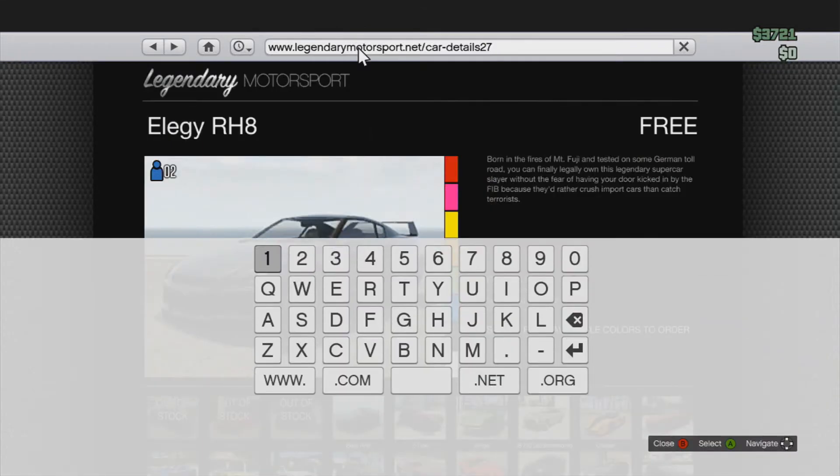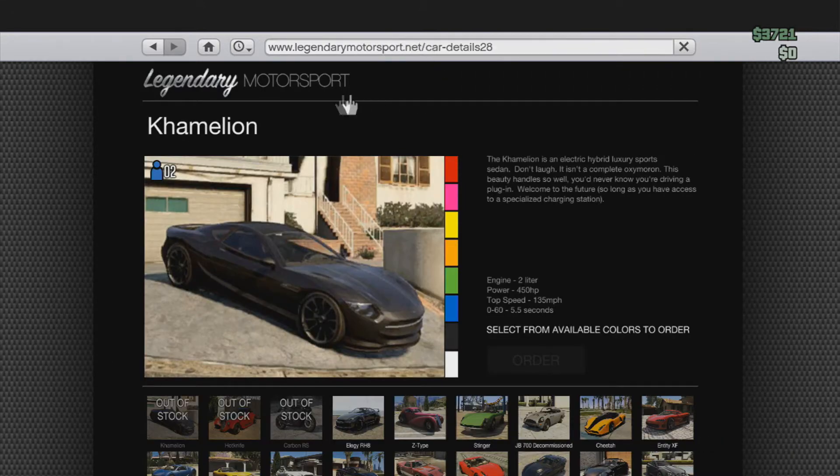There — now you see that I can edit this, the 27. Pretty much, you're going to want to change the 27 to the 28 because the Chameleon's code is 28. So backspace that 7 on the 27 and make it a 28. Now press enter and you're ready to go.